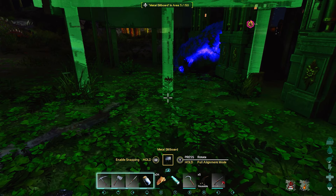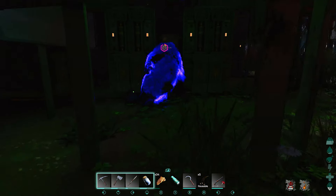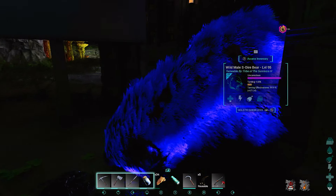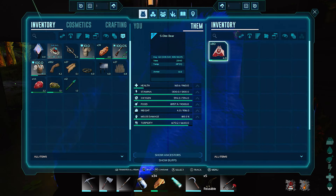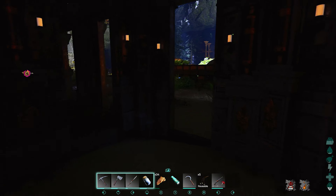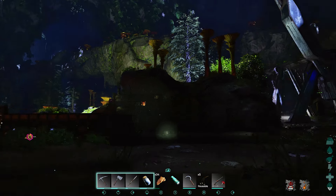The placement is sometimes so picky — there we go, should be good. This is basically just to keep stuff out while we're taming this guy up. It's gonna take a little while, but luckily we've got everything we need. I might have to go get some narcotics though.